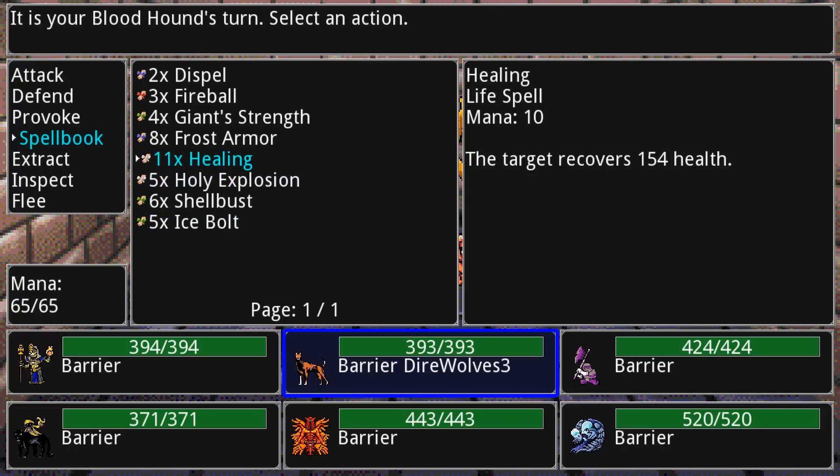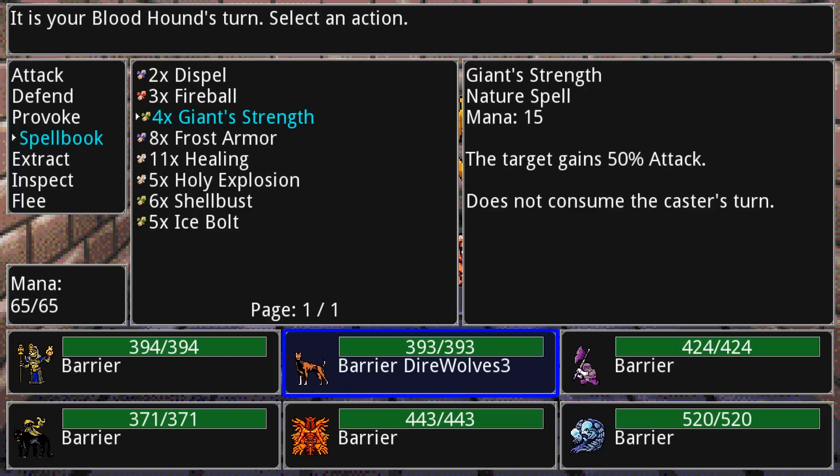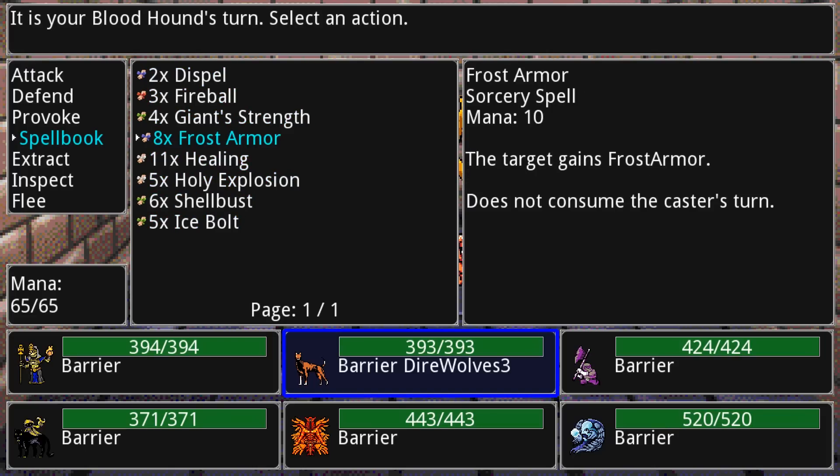Provoking actually makes it more likely that they'll attack that creature, but the creature suffers a defense penalty while it is provoking, so it'll take more damage. You can also cast spells — you have a spell book here. These normally take the turn of the creature when you cast them, but as you can see a couple of them do not; those are technically your mage casting these spells. There are lots and lots of them — about a hundred actually.